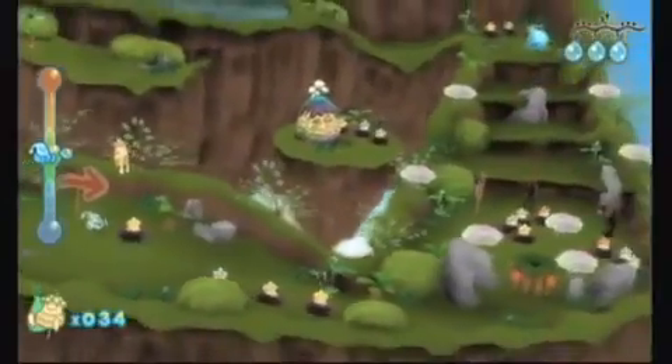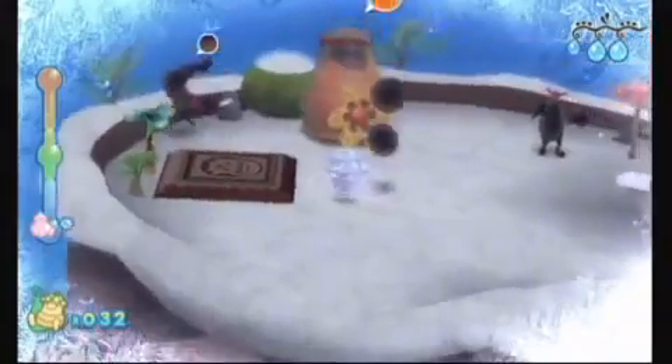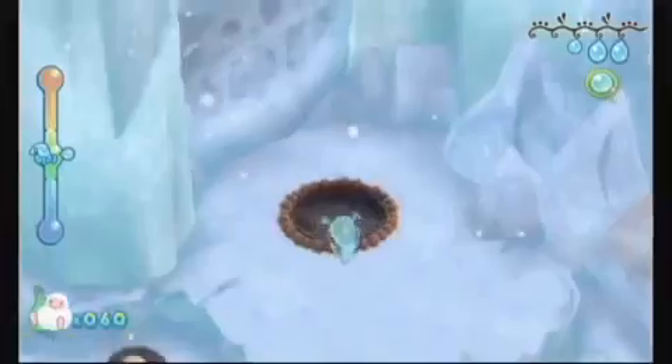From the team that delivered the scavenger hunting of Elibits last fall comes Dewey's Adventure, a platformer with tilting worlds and shifting climates. As an enchanted droplet of water named Dewey, you'll need to restore order to the O's world by recovering the fruit of the Tree of Seven Colors and defeating the forces of the wicked Don Hedron. But is Dewey the fountain of youth or a serious drip?